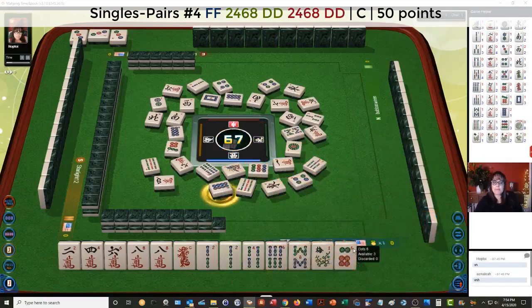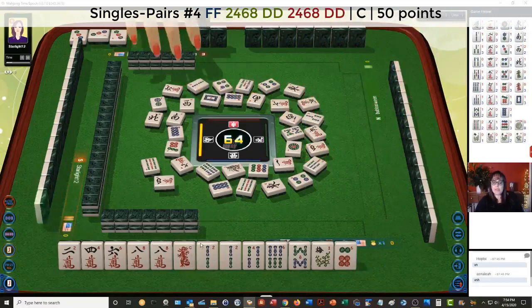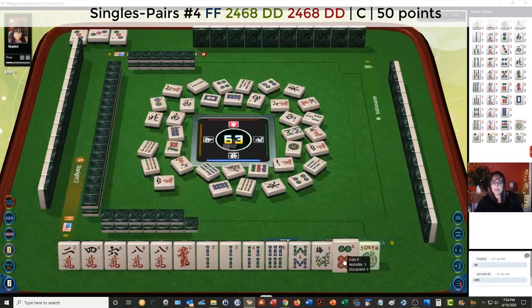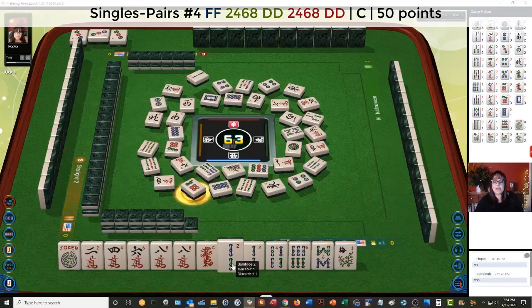Eight dots — there are two out and there's a white dragon out. Four characters. Right now we have a 2 BAM and an 8 crack that we don't need for the pair hand. Nine bamboos. There's a joker. Six dots — I would probably let the idea of the pair hand go at this point.